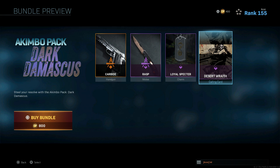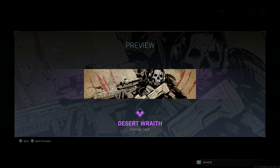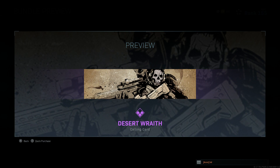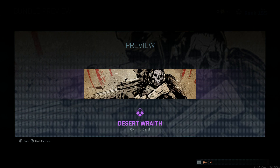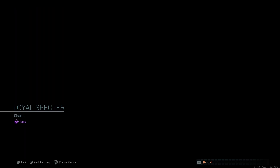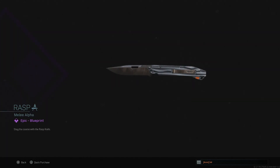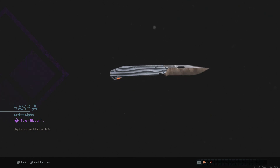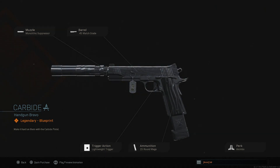Oh, this knife looks hot! Loyal Specter - this looks like a dope charm. This bundle might be calling my name. We have the Desert Wraith calling card here - I like this one. You've got Ghost and Nycto in the background, Ghost with what looks like an M13 or M4 scoped, maybe a RAM-7. Then we've got this Loyal Specter - it's like a dog tag 1911 charm for the 1911 pistol. That's really dope. And this knife - this thing looks sick, it's different. I really like this one.